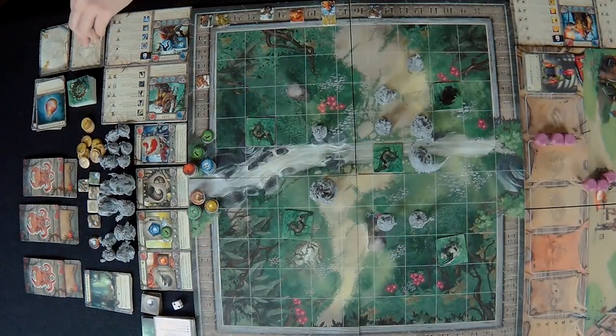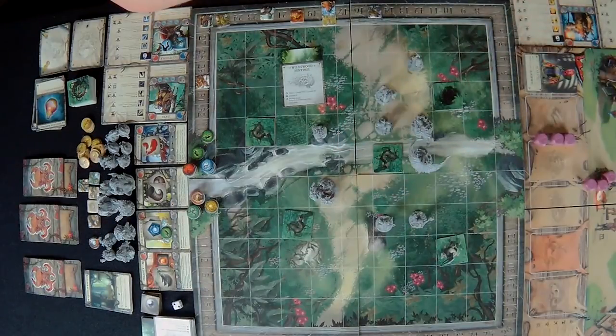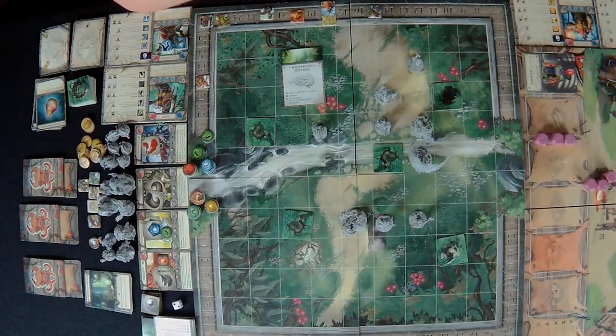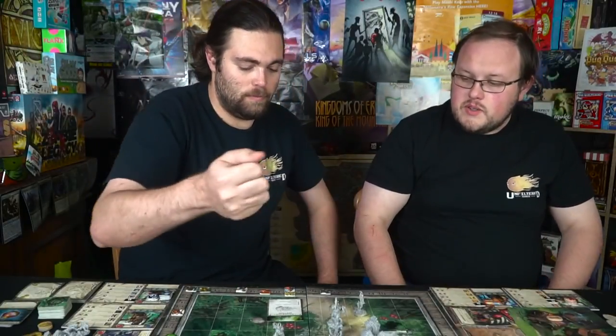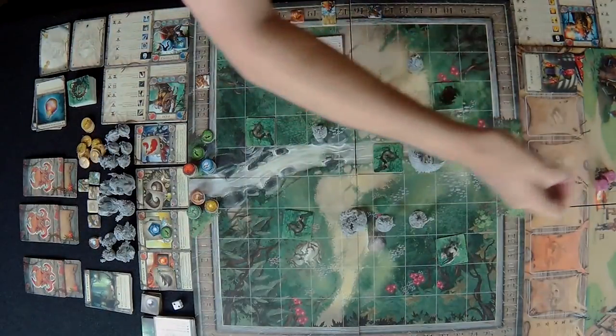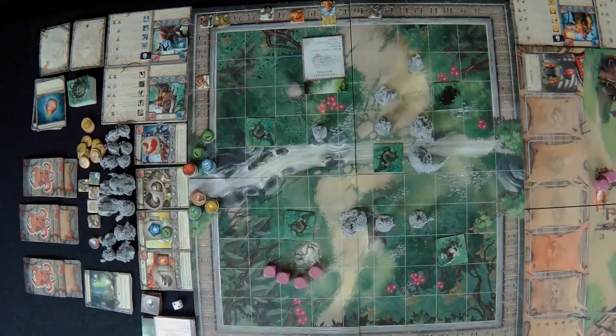Now one of the monsters activates. The wildwood sentinel activates and targets the enemy with the lowest HP in range of four. He'll probably go for one of these two — both have two physical defense. He moves and attacks with three base damage and four dice since he's level two. On activation he also summons a wildwood skirmisher with one HP, two defense, range attack, and four speed.